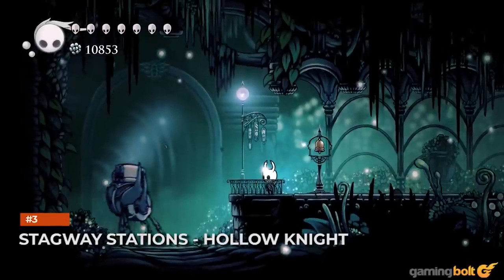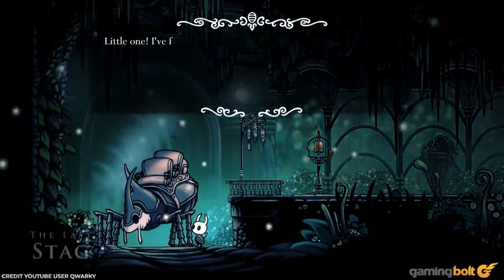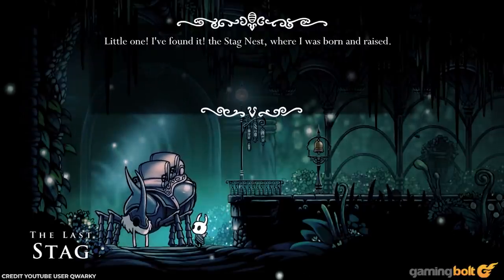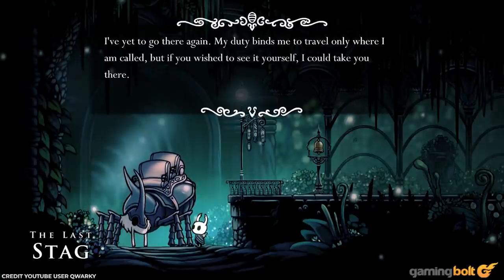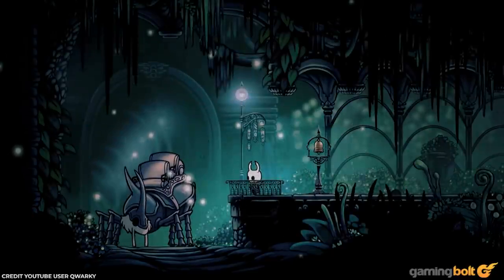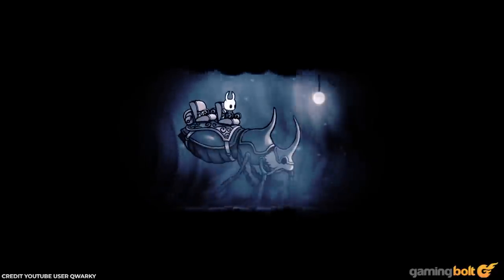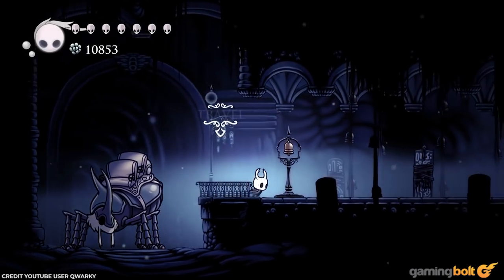Stagway Stations – Hollow Knight. You could teleport from one place to another like your usual Metroidvania title, but Hollow Knight does one better. It has the Last Stag, an old but committed stag beetle that serves to transport the Knight from one end of Hallownest to the other. Granted you could use trams and even the Dream Gate, but what's not awesome about scurrying through dimly lit tunnels on the stag's back? It also doesn't hurt that his lore is both heartbreaking yet hopeful.